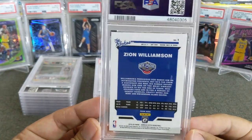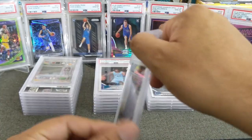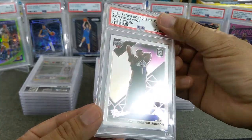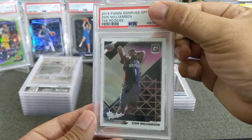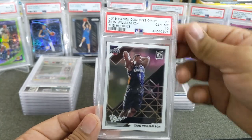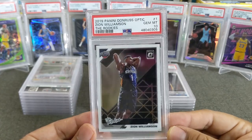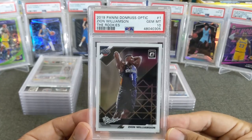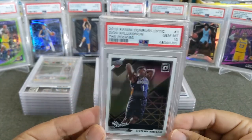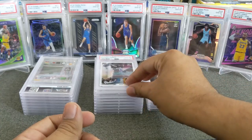Here's a nice one — Optic, the Rookie Zion. I don't believe this is the prism — no, this is just the regular. Beautiful looking picture, love the retro style to it, kind of Miami Vice-ish. Wish it was holo, but we'll take this one — boom, PSA 10! What more else to say of Mr. Zion Williamson — he's like unguardable now, apparently. Great looking card, love that this hit a 10.